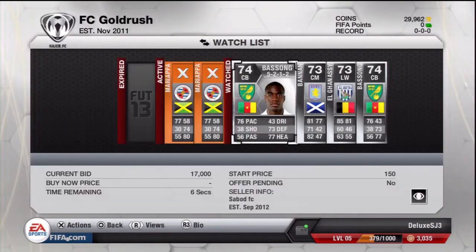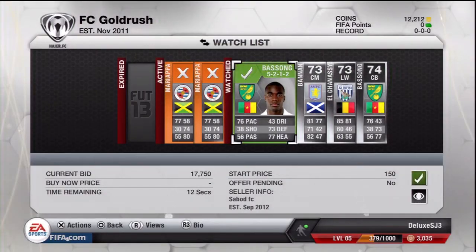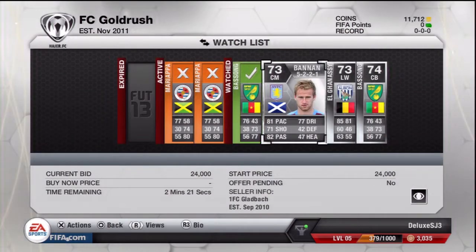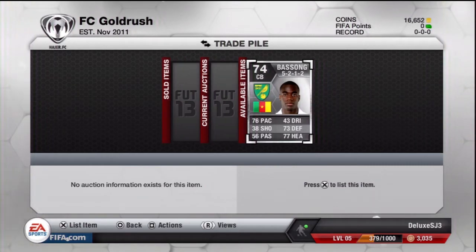We're starting from 33,000 coins and we're bidding on this Basong, the Cameroon center-back from Norwich. He has great stats, is a very expensive player, and I managed to get him for 18,000 coins. He goes for about 26,000, so there's a nice profit there. I also buy one Campbell and make a little bit of money, but the big deal is Basong.